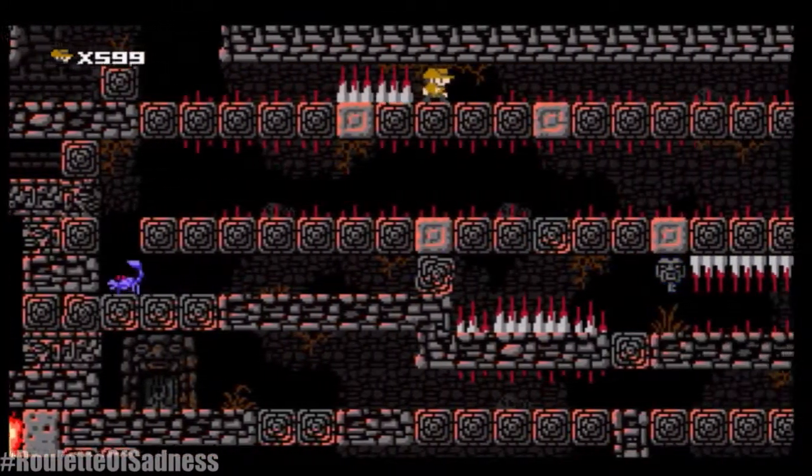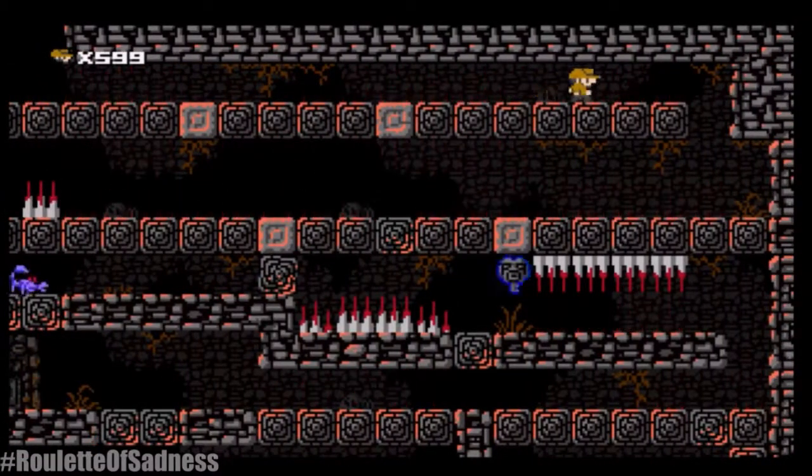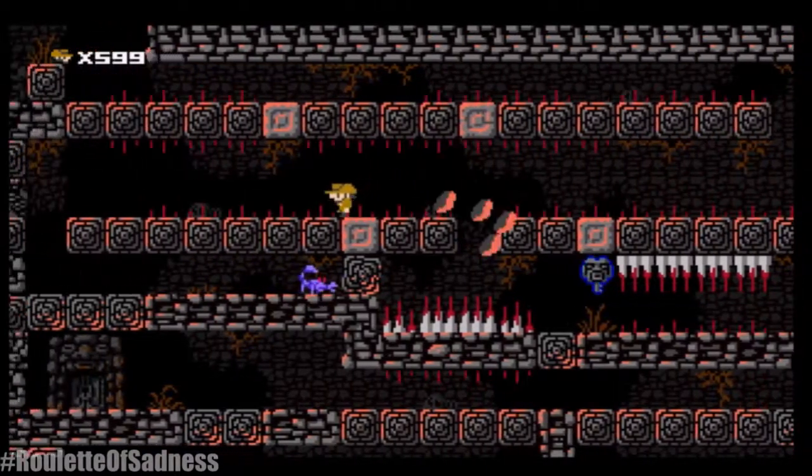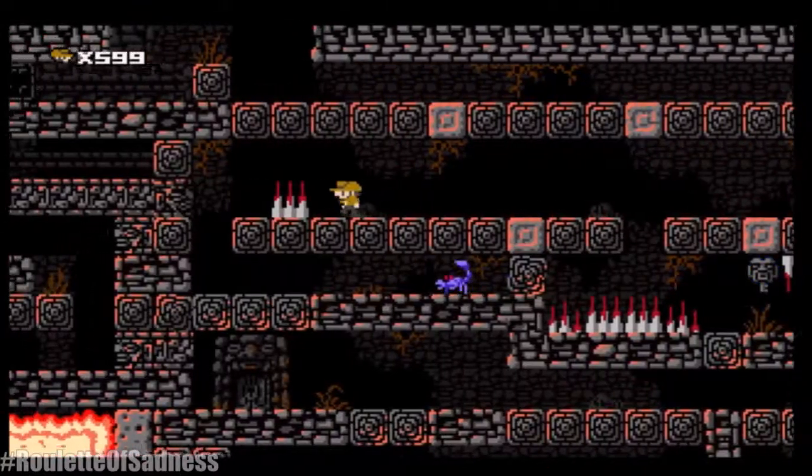Here you have to learn the timing of the spikes. Some of them work on proximity, but the majority work on a timer. You have to know where to stop and where to make jumps, as you can see, so you can be safe.